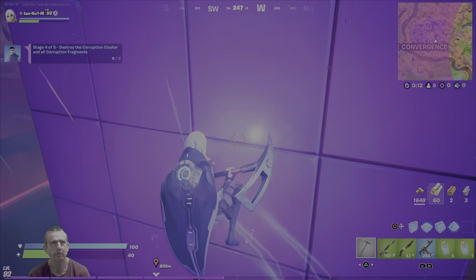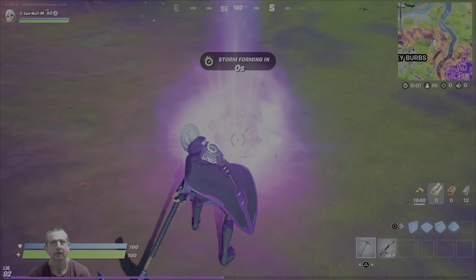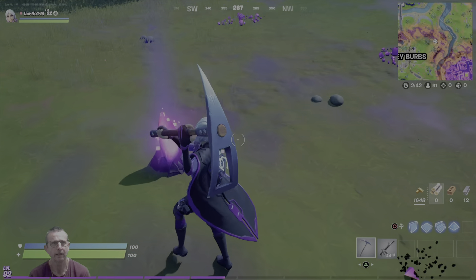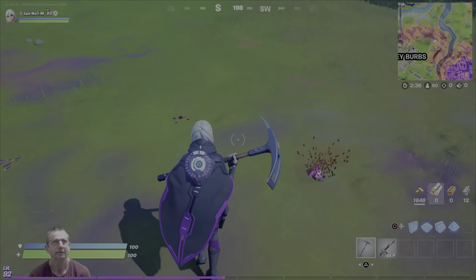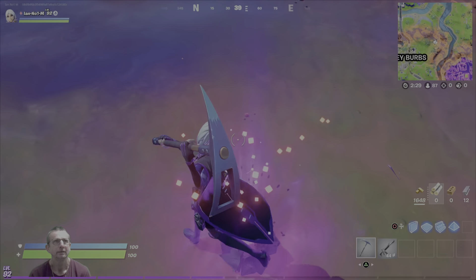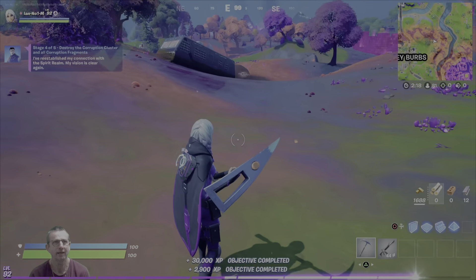Now let's see what stage four is — destroy the corruption cluster and the corruption... I'll get it out in a minute. Here we go, destroying the corruption cluster. There you go, I got it out. They keep popping up out the ground, these things — there's a lot of them awake. Destroy the corruption cluster and the corruption fragments — that was what it says. Two parts to that, done.